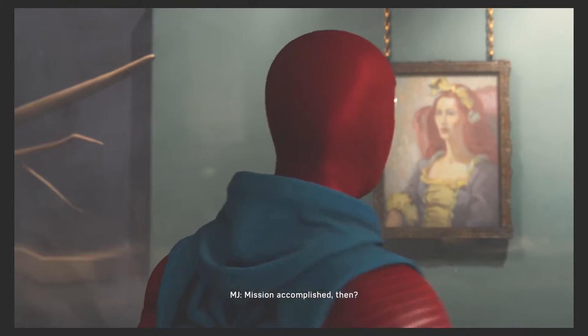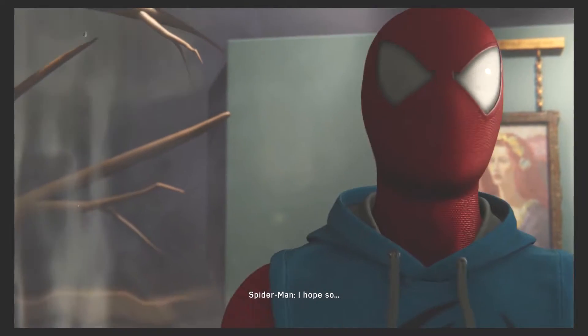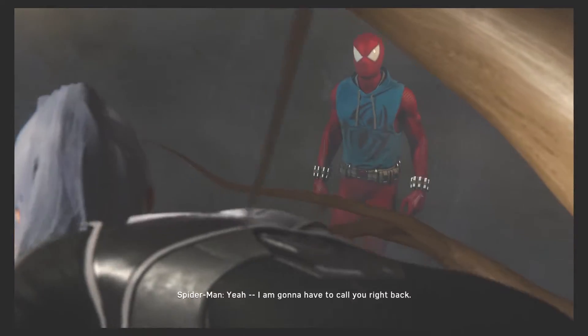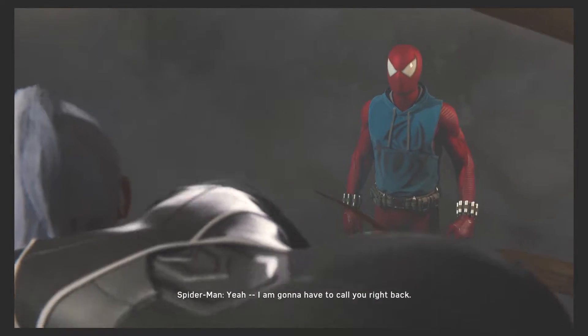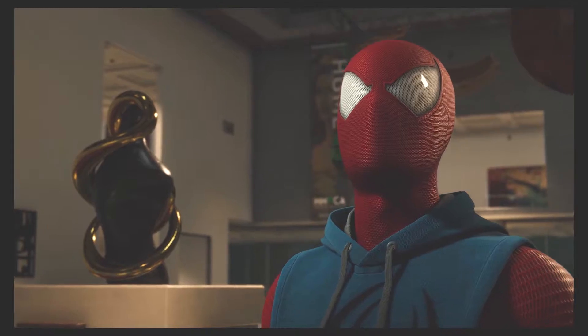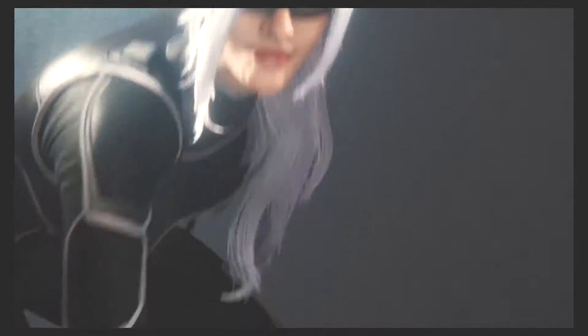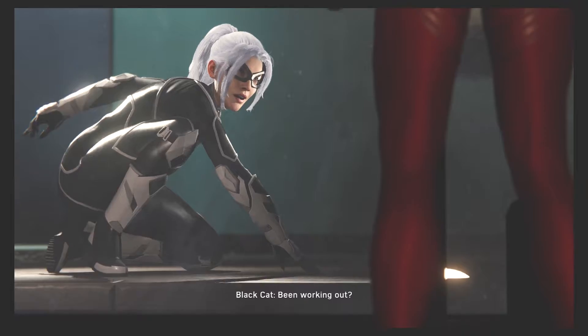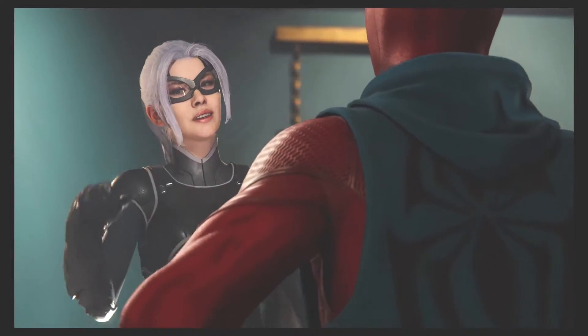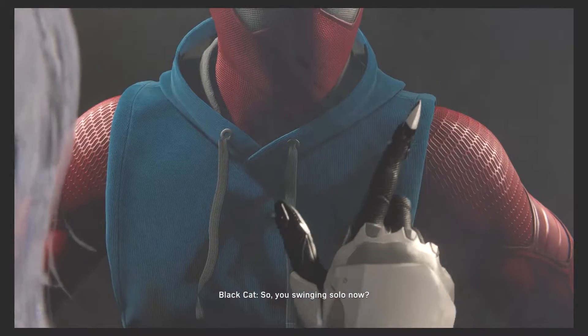Although short, the story is actually not too bad — it's pretty good. What's going on is that Black Cat is back in the picture and she's pulling off heists, hence the DLC title. She's going around stealing these flash drives for Hammerhead and the Maggia family, which is Hammerhead's crime family.